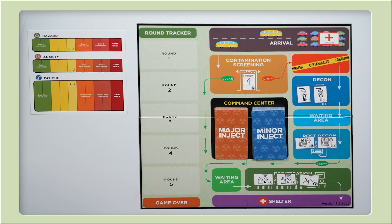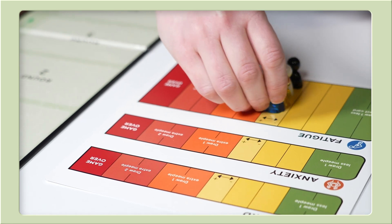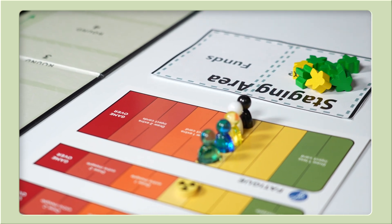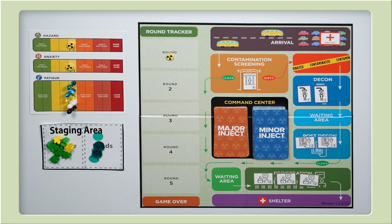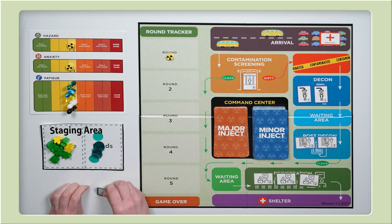Next, divvy up player mats and player tents. Give the incident commander token to the emergency manager. We take our player pieces and play markers and set them on the status tracker and on round one on the game board. Pieces on the status tracker start in the rightmost yellow area. Place the staging area beside the board. We use this to hold pieces before the start of each round. Draw eight meeple from the bag and place them on the staging area. Count ten funds and place them on the staging area too. For future rounds, check the rulebook to see how many meeple and funds to draw. Place all remaining pieces beside the board.